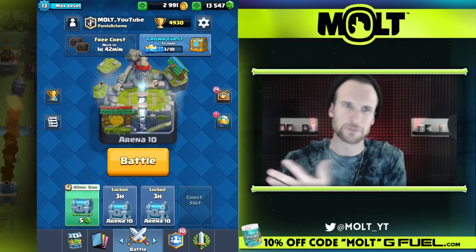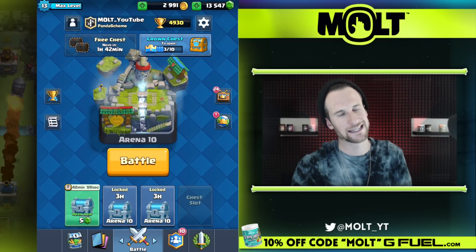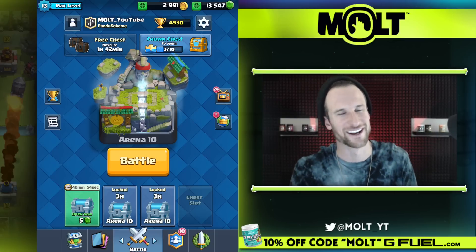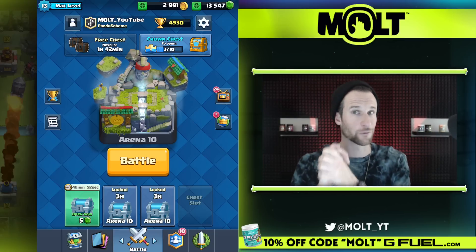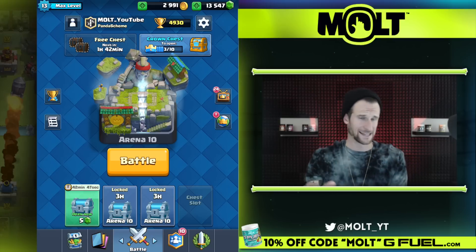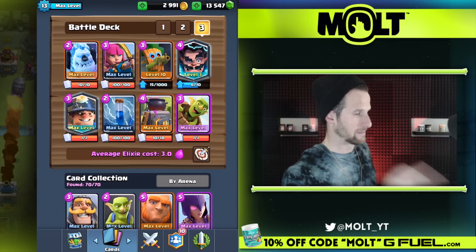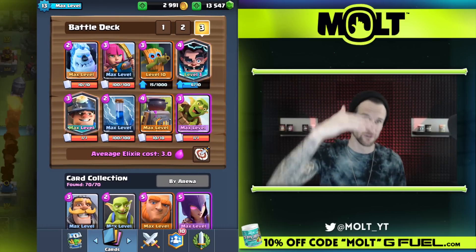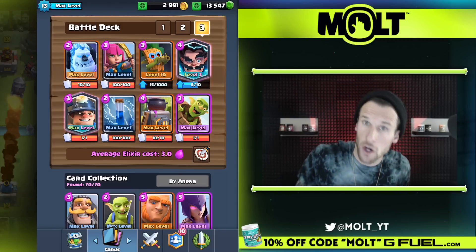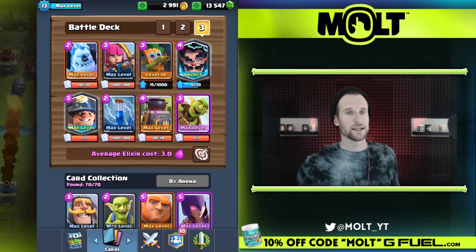Hey, what's going on guys, welcome back, it's me Malt. I got a question for y'all — what is a card I've been saying I really want to upgrade? It's relatively new or it's a legendary. The answer is right here: it is my dark goblin. I just upgraded it — we're only 15 cards into level 10. It's a good card for three elixir, and it baits out logs, which is why I've got the goblin barrel in here.